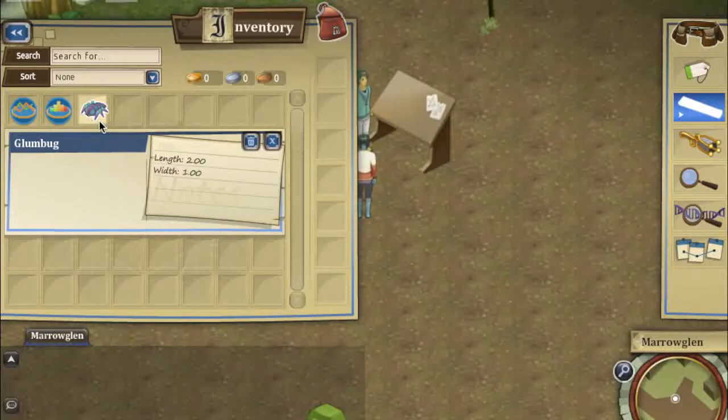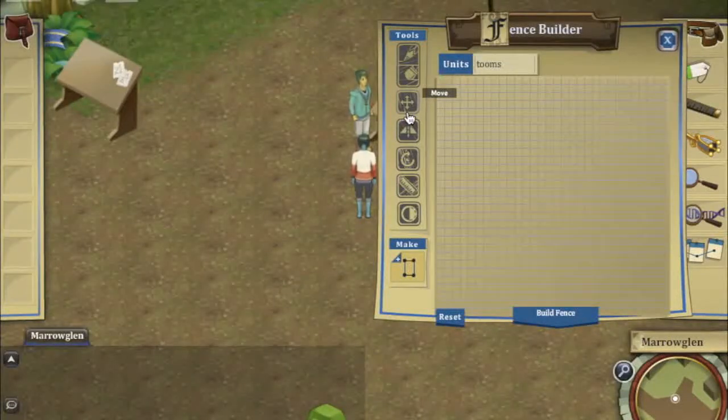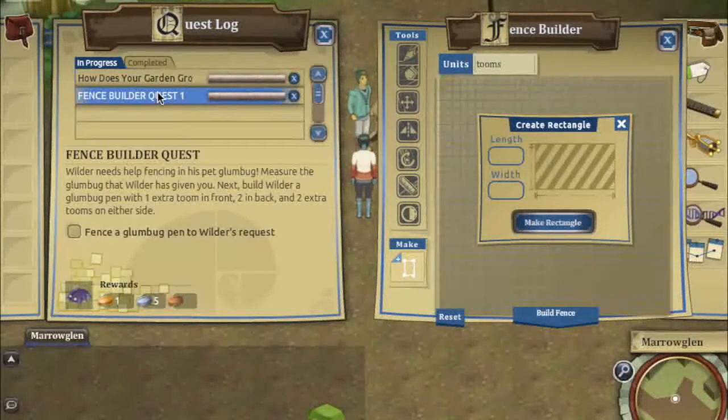It turns out that this glumbug is two tombs in length and one tomb in width, and that will help me figure out what size pen I have to build for him. So I'm going to go to a tool over here, which is a fence builder. Stationed throughout the world, and also on my tool belt, are sets of tools that help you to complete your quests in both math and science. I want to make this guy a pen, but I can't quite remember exactly how big it has to be, so I'm going to use my quest log — basically my to-do list. It tells me this glumbug pen needs an extra tomb in front, two in the back, and two extra tombs on either side.